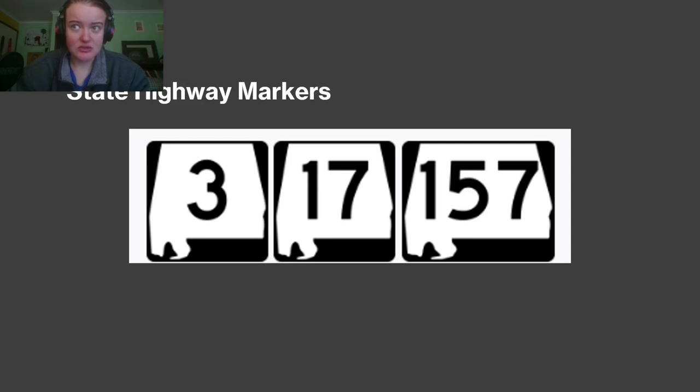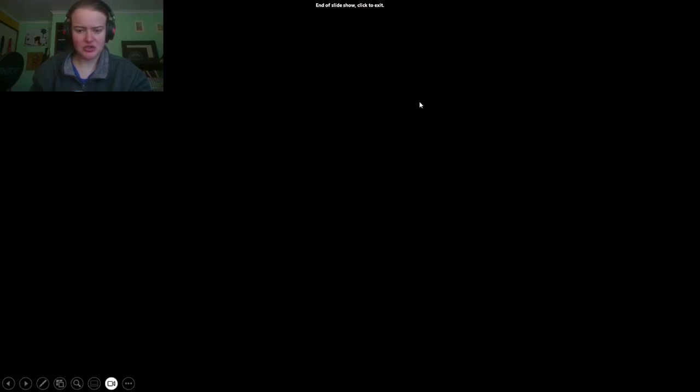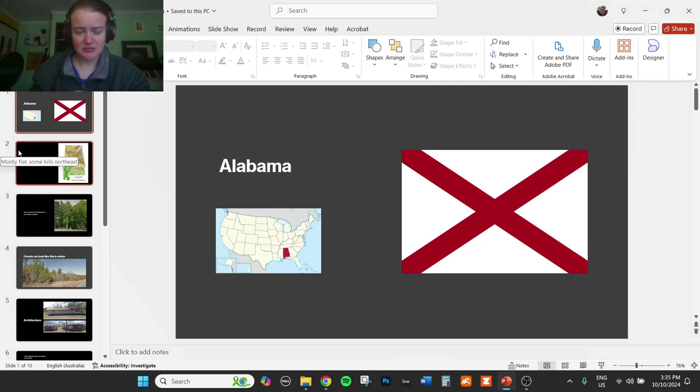This is what the state highway markers look like. These are really good to learn for every state. Some states are kind of boring and generic, but Alabama has the shape of Alabama, kind of squashed. You see this little tag down the bottom, which is like the Florida panhandle equivalent - unique to the state. There's also a unique bollard, adopt-a-highway signs, and apparently ladders on poles that are unique. And this is what the T-junctions look like.